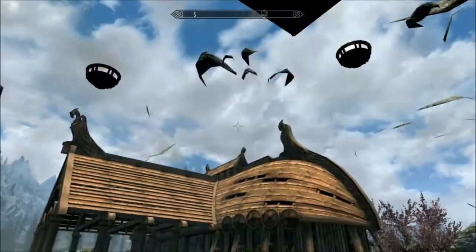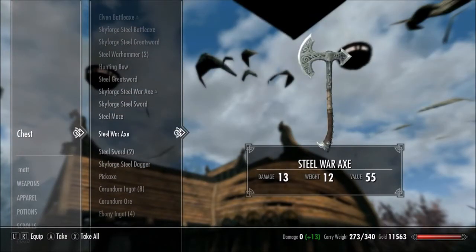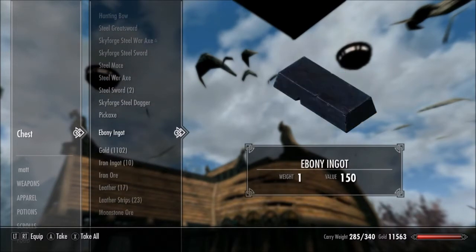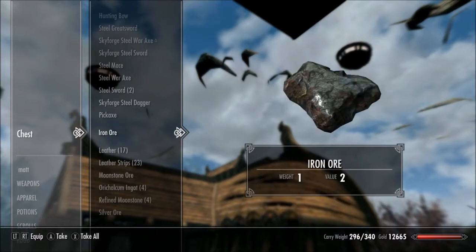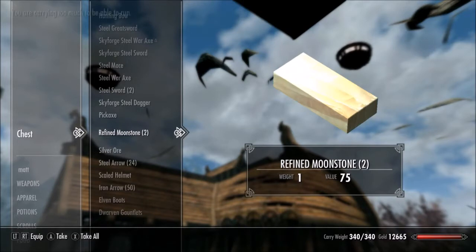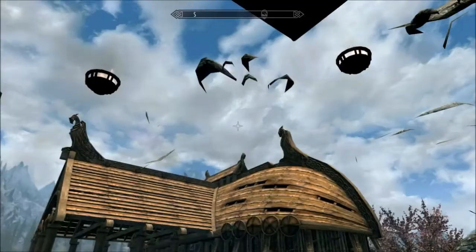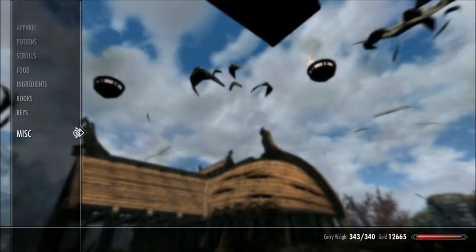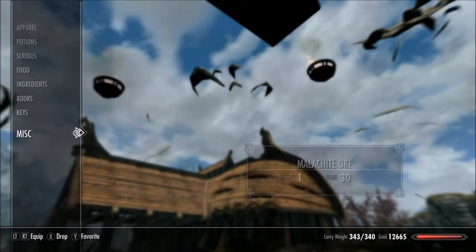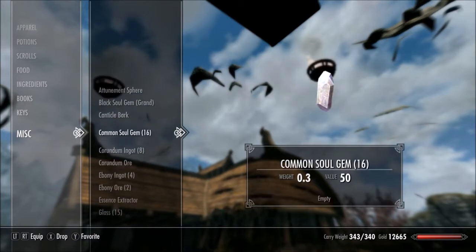This chest right here has his whole inventory stashed away in it. Sometimes you can't get it from standing there, so just jump — when you land press A and you'll get into it. His whole inventory is right here. Take all the ingots out of it, the gold out of it, and if there's anything really valuable in there that you can carry, grab that too — like maybe an ebony sword you can sell later.